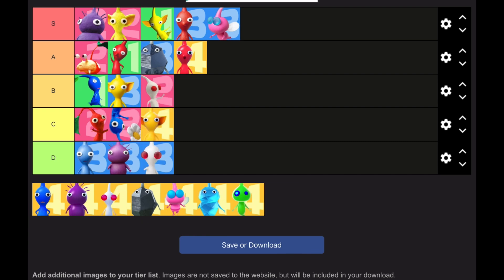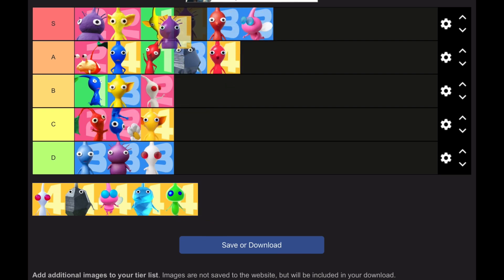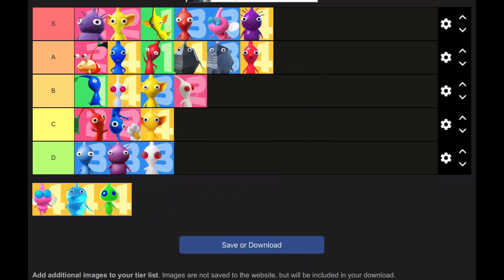Yellows are going in A tier — they're just not that good in Pikmin 4. Blues in Pikmin 4 are officially going into A tier because Pikmin 4 has a lot of water areas — they're recommended in the second area, Serene Shores, which is full of water, and in Giant's Hearth. Purples go about right — it's really easy to farm purples in Pikmin 4, you can get the purple onion or farm them in Cavern for a King. Whites go in B tier — they're okay but I always farm them when I play Pikmin 4.